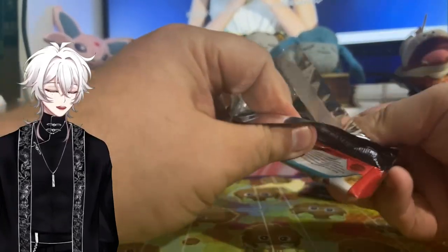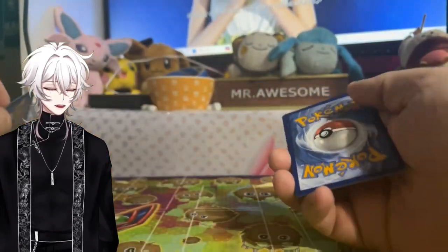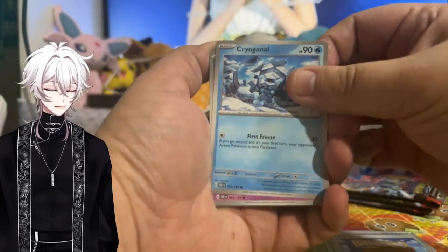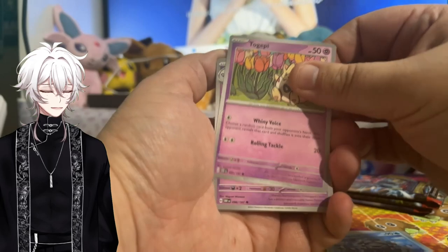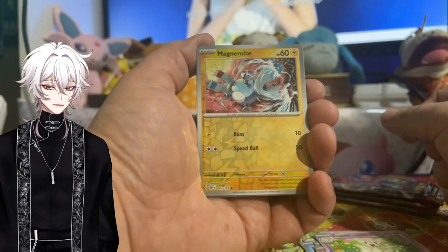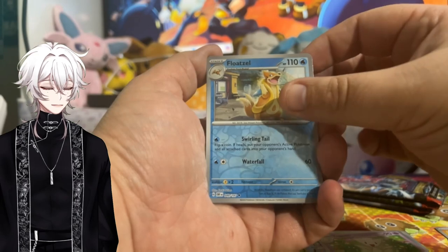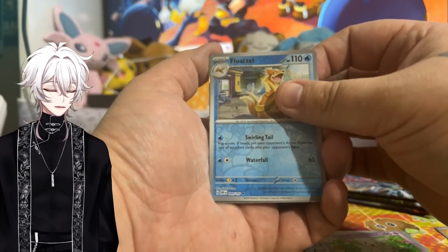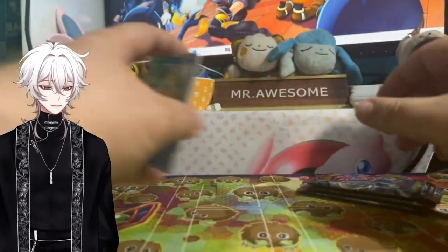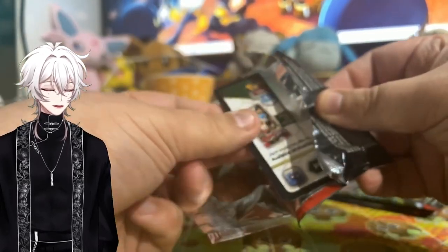I'm gonna start off with Obsidian Flames. Every time I open up Obsidian Flames on stream it tends to do me justice — I think I pulled an SIR every time I've opened it on stream. If you didn't catch the stream, I stream on Thursdays at about 4 to 5 p.m. Central Standard Time here on YouTube and on Twitch. So we start off with a Magnemite — that's a nice reverse foil. Unfortunately no SIR or IR from this set. I would have loved to pull that beautiful Charizard, that's the card I'm chasing from that set, but unfortunately we did not get that.